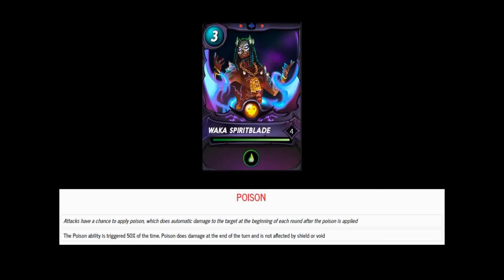Hello crypto boys and ghouls, and welcome back to the channel Tales from the Cryptomancer, where we feature content on play-to-earn games on the blockchain such as Splinterlands. In today's video I wanted to talk about Waka Spirit Blade, what he might mean to the card meta in Splinterlands, and how you might want to prepare for his arrival into the arenas.